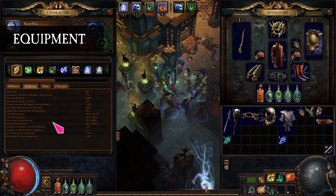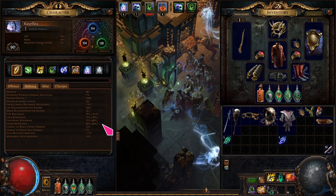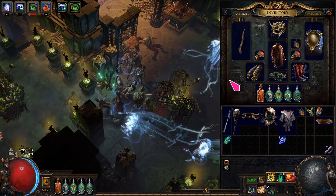Overall, the priority is to get the highest life mods on all the items. After that, make sure your elemental resistances are capped at 75% and get as much chaos res as possible. Then you can look for these specific mods.